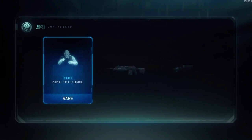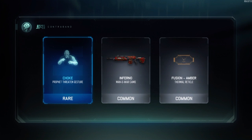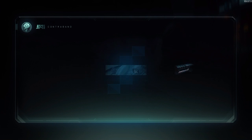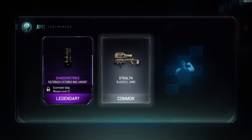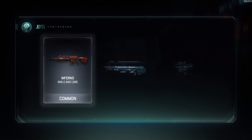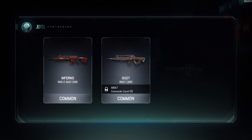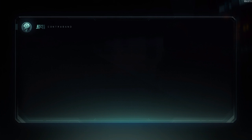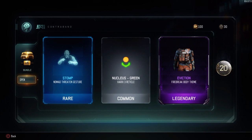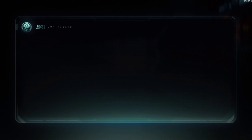First one — rubbish, rubbish, rubbish. Let's open another one. Got some crypto keys as a bonus. Razorback extended mag — no thank you. Five more crypto keys — that's not bad. Eviction Firebreak body theme, 20 crypto keys — thank you very much.